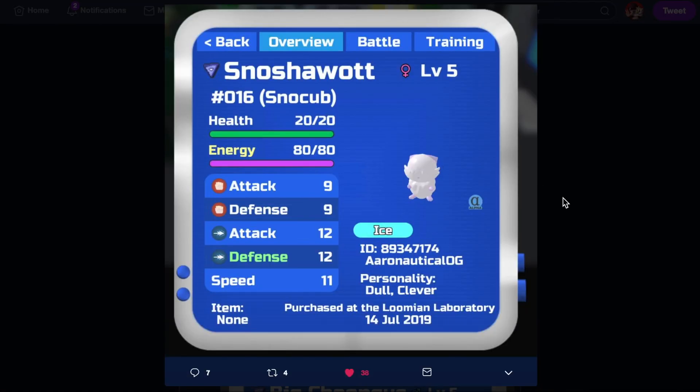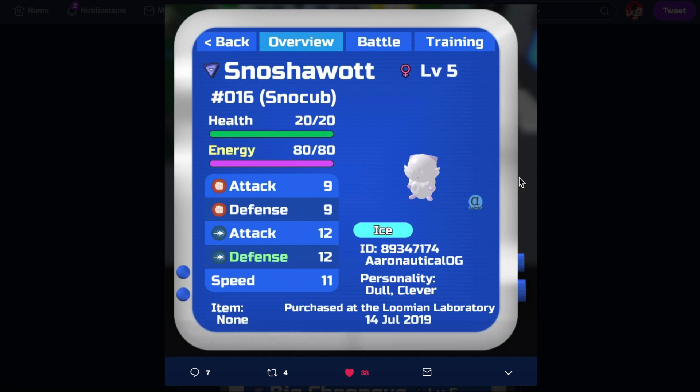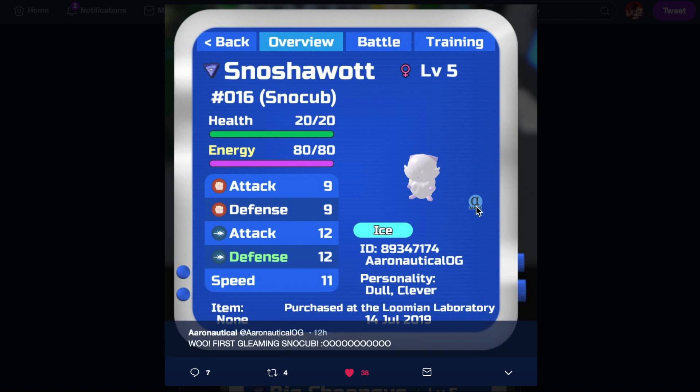Now let's look at Snowcup's alpha gleam. The only difference is the small thing on its head — instead of being blue, it's now light purple. Not much difference at all comparing regular Snowcup to the alpha gleam variation.